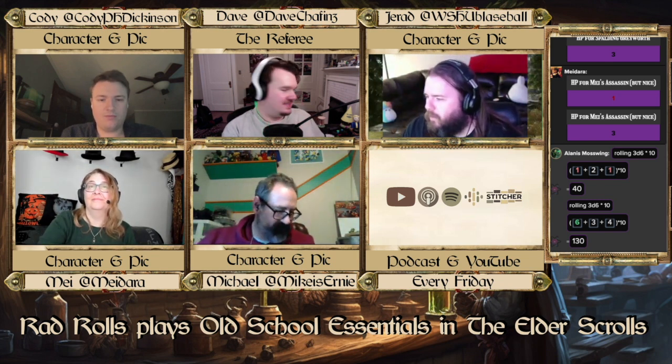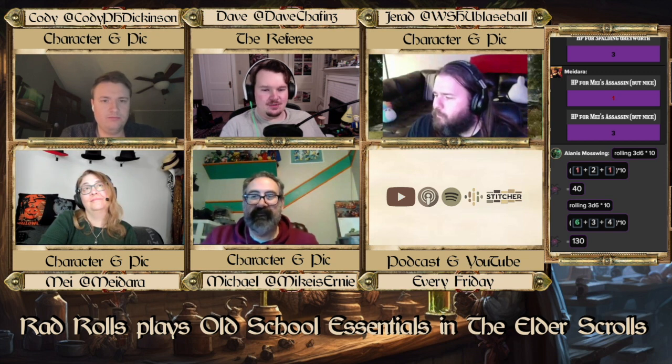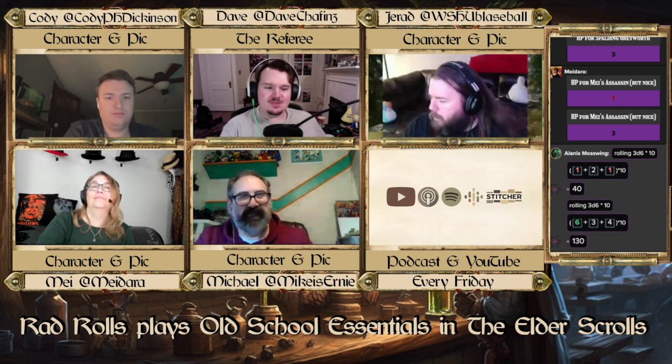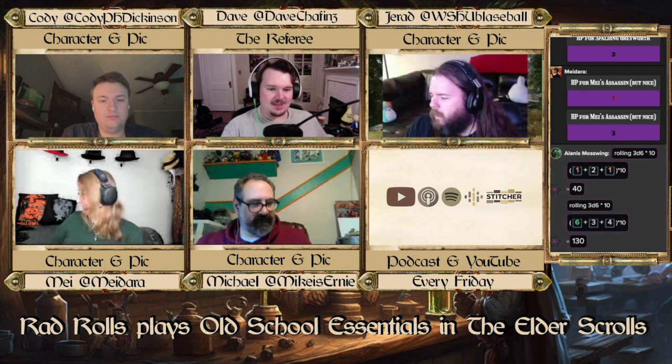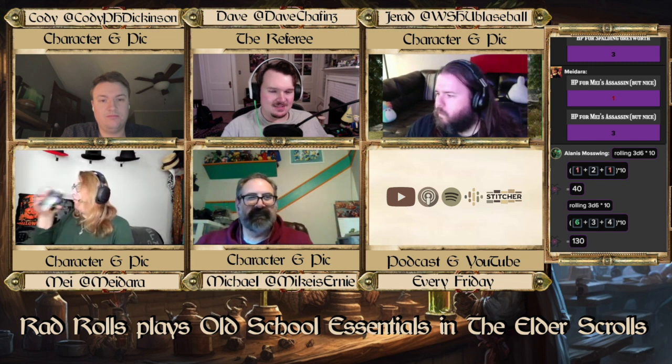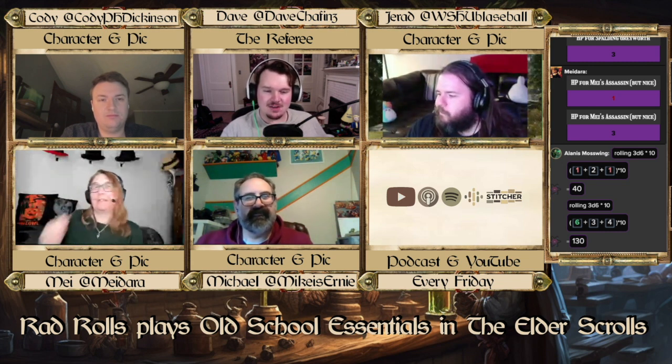I guess I'm going to have to learn magic now. Mike — at your next level, excuse me, Spalding — at your next level, you will learn a magic spell. But you haven't proven your worth, Mike. So you are a patron of a divine force. There are some divine forces in the game. Let's collectively come up with what divine force Spalding Greyworth is a patron of.